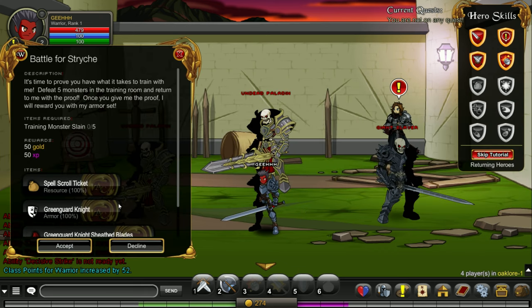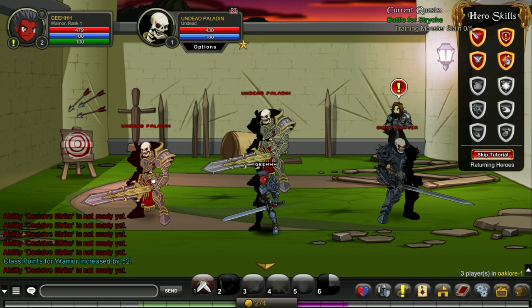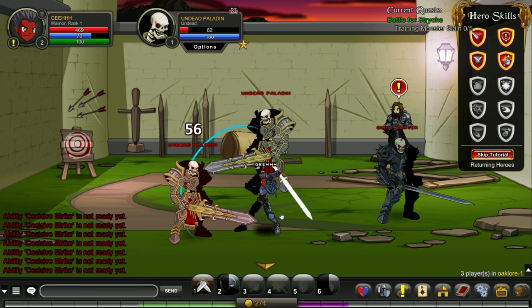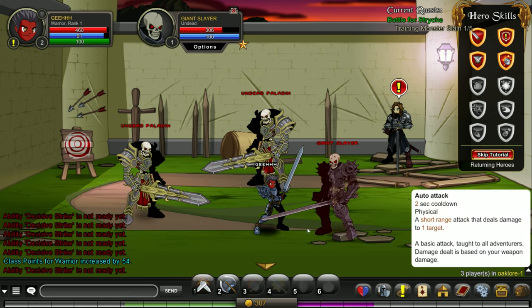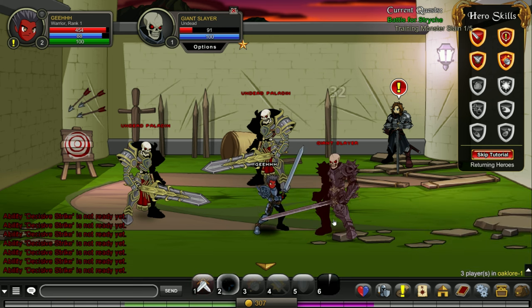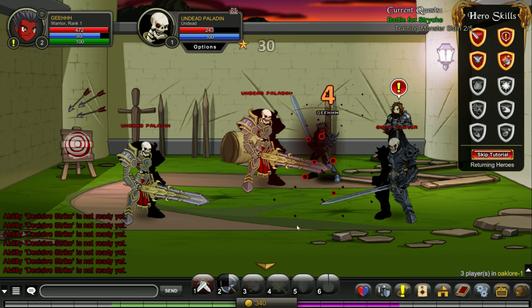What do I need to do? Training monster slain — I need to defeat training monsters. You mean this undead? Let's go. They're kind of strong. The game is tab-targeting — we highlight an enemy and then use the hotkeys. We hunted down two. Pretty much everything here is tough.